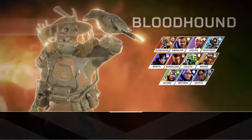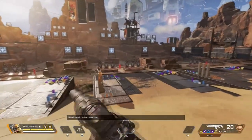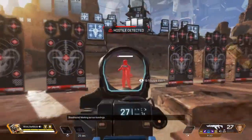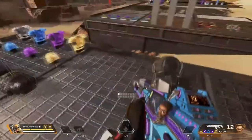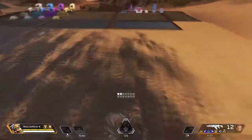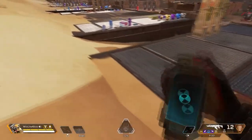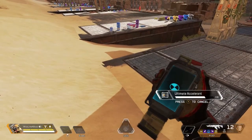This is Bloodhound — a tracker. He can press a button to scan through walls: it tells you there's an enemy nearby, kill him. His ultimate is Beast of the Hunt. Bloodhound's definitely my second favorite. If you want to be aggressive, he's the character for you — especially if you're coming from Call of Duty.